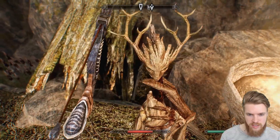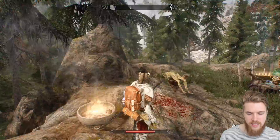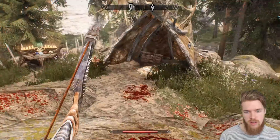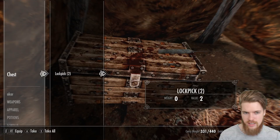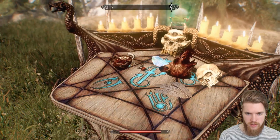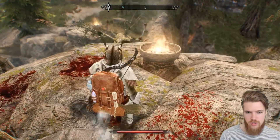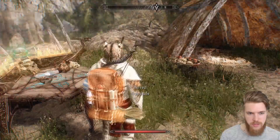Look at this Spriggan skull — looks so cool. I don't think this area actually exists before you come here; there are no Hagravens until you start the quest. So there's a hay pile, a chest with ten glass arrows — nice. Death bell, Hagraven claw, and Hagraven feathers — also very good for enchanting. You can actually make jewellery out of some of these Hagraven parts if you want to do a roleplay build. I'll leave a guide in the description on how to do that.